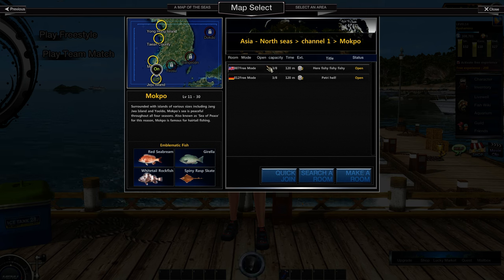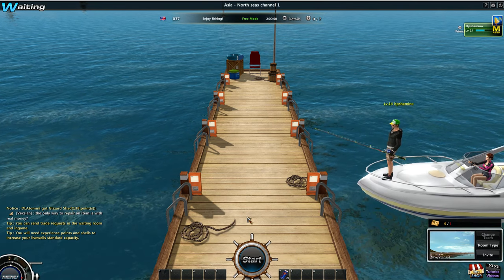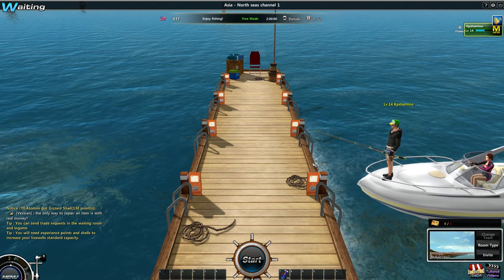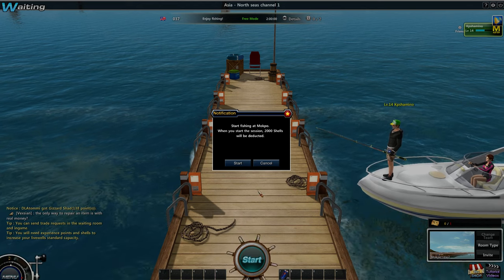Let's do a quick join. You just need to go to a quick join match. If there is no channel available or it's private, you can just make your own room. Put your language in, how many people can fish there, whether it's open or private, then name the room and create it. Now I can fish here.